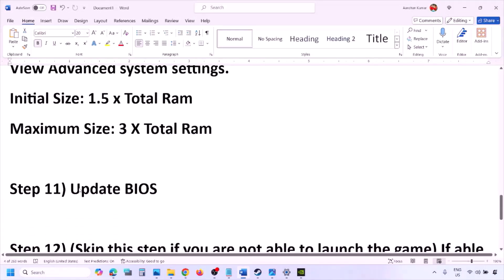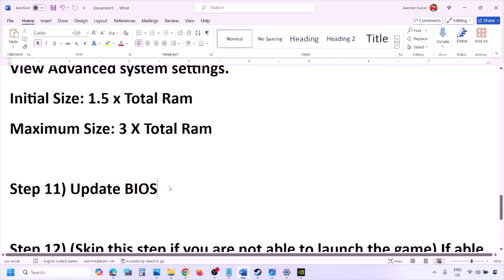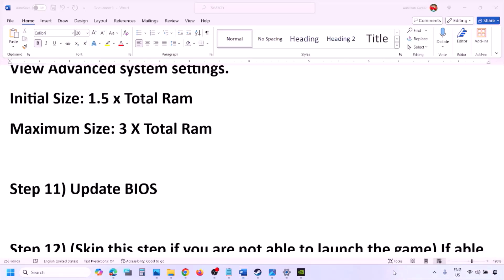The next step is to update the system BIOS. Go to your system manufacturer's website — Dell, Lenovo, etc. — select your model number, find the latest BIOS update in the software and download page, then download and install it. For laptops, ensure the battery is above 10% and the AC adapter is connected. Do not unplug the power cable during the BIOS update. After the update, log in and launch the game.